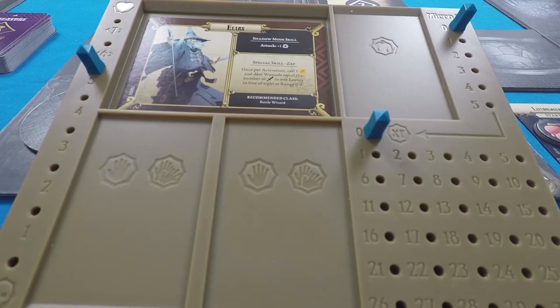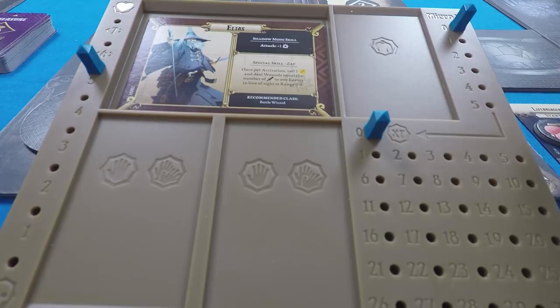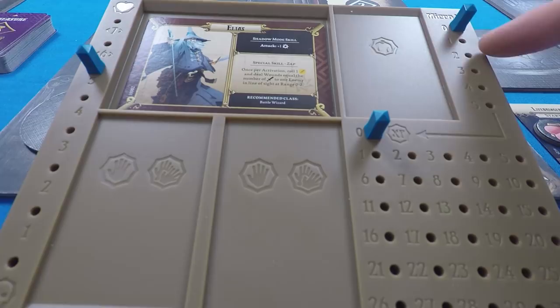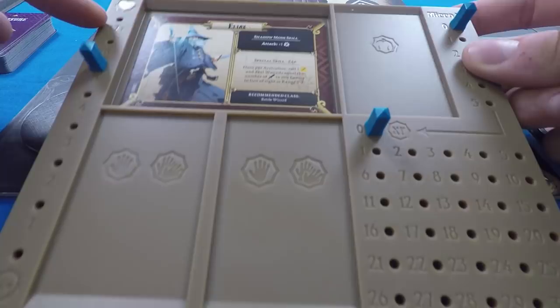On my player board I've set the micro XP to zero. Micro XP is gained through story points in story mode — every time you get XP from story mode it ticks up one, and when you get to five it gives you one full XP. We've also got hit points on the side — a maximum of seven hit points down to zero when you die. We start with five, and can level up hit points over the course of the adventure.